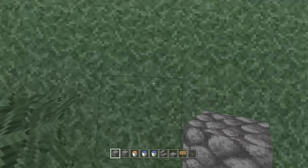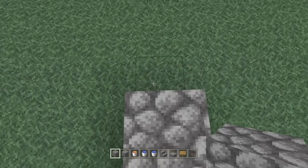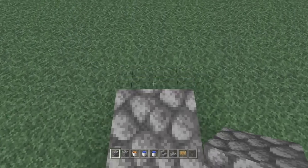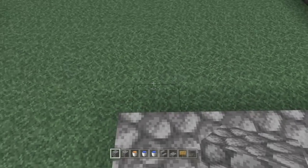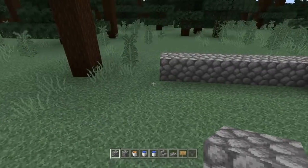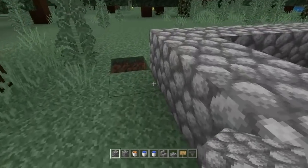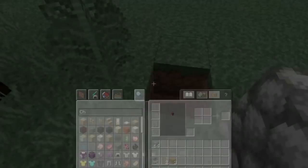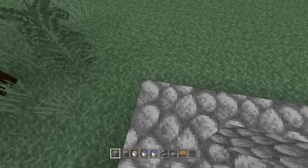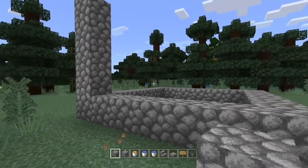What you're going to do is count this way — build right here. Go one, two, three, four, five, six, seven. Then you want to go six over: one, two, three, four, five, six. Then go six over here: one, two, three, four, five, six. Fill this in. Once you've got that, go up one, two, three, four and fill the walls in.